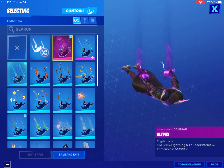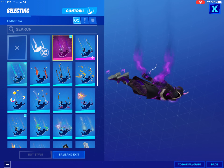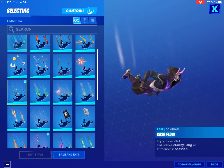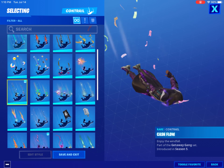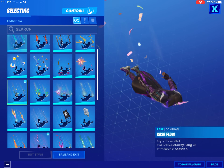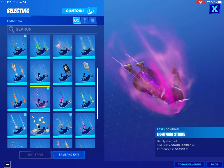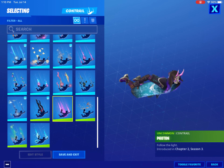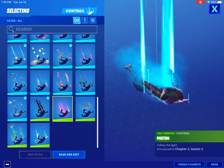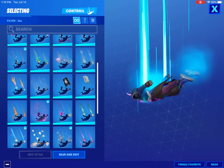For contrails, the Glyphs contrail is not bad, definitely a really good one. Cash Flow — some of the money color matches. Lightning Strike is probably my favorite to wear with the skin. Photon works well too — you've got that blue and the purple.